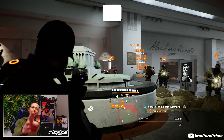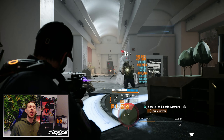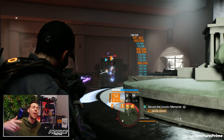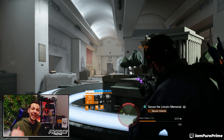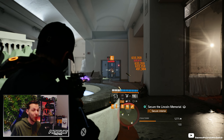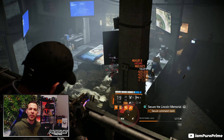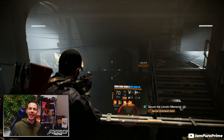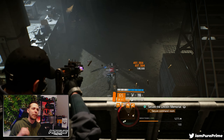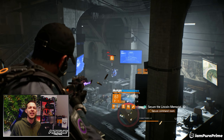Good morning, good evening, good afternoon — welcome back to another Division 2 video. It is build week! We got a bunch of information out about TU20, but now it's time to focus on the builds. I got a monster of a build for you: insane survivability while still shredding through enemies. This is my 52 armor on kill build — you heard it right, 52 — giving you tons of survivability while still shredding through everything the game has to offer.